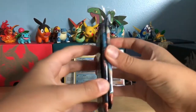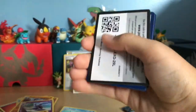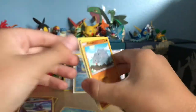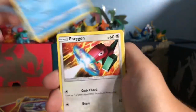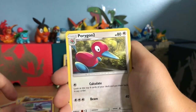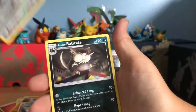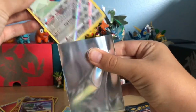Two more packs left. Chances are going down for a GX. I'm going to cry if we don't get one. This pack has: Rhyhorn, Hoothoot, Marill, Porygon, Charmander, Fighting-type Energy, Porygon 2, Weakness Policy, Simi Sage, and our Reverse is a Reverse Rare Porygon Z — that's perfect — and then an Alolan Raticate.